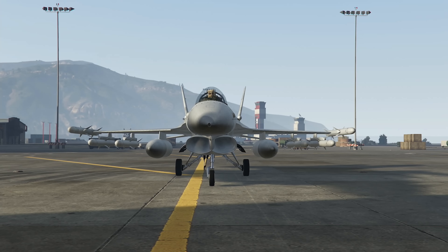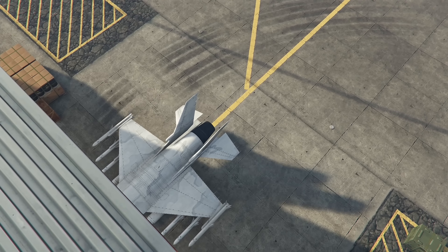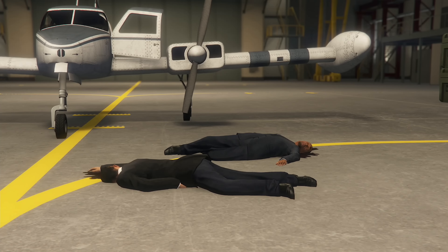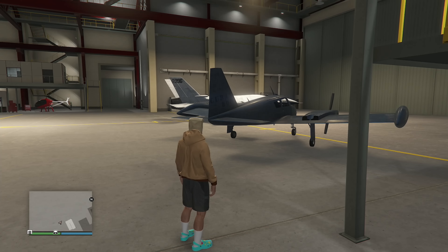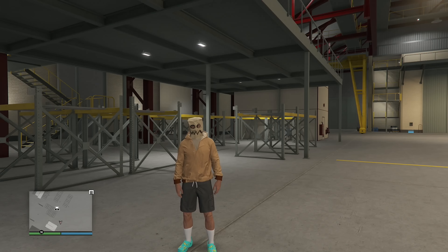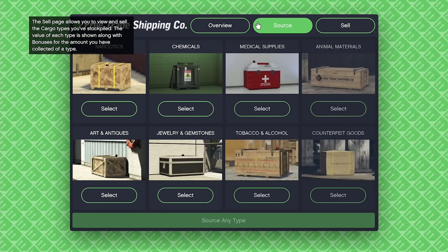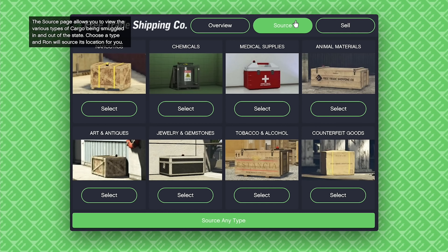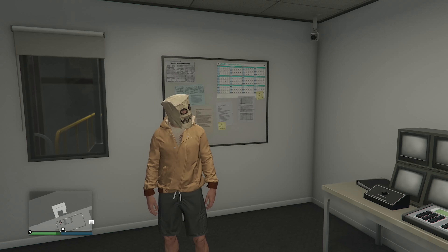I enter the new Fort Zancudo hangar for the first time — there are two dead NPCs inside which I don't remember. The hangar has aircraft storage — my P-996 Laser is in there along with a free plane — and storage for product sourced through the hangar. The sourcing tab lets me source any of eight products, all worth thirty thousand dollars, with bonuses for holding certain amounts.